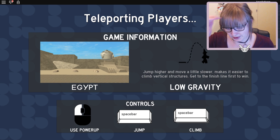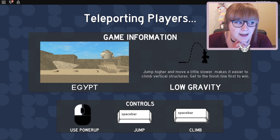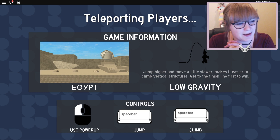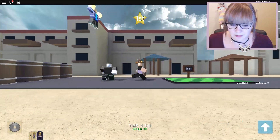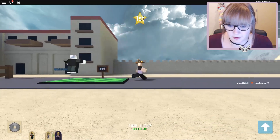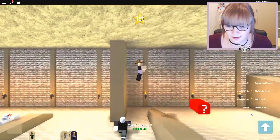Who knows? I think my game might just be a little bit laggy now, which is why I can't get some of the items to work, but we can try next time. So I now have nerd glasses and my rainbow trail. Should we go low gravity or kill total? I'm going to vote for kill total because I have no idea what it is. Looks like we're going to do low gravity though - jump higher and move a little slower, easy to climb vertical structures, get to the finish line first to win. Three, two, one, run! Oh yeah, that is some high jumping. I also have the power up in the bottom left hand corner.